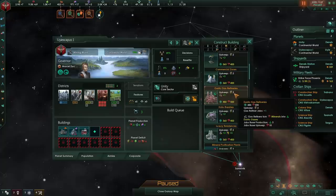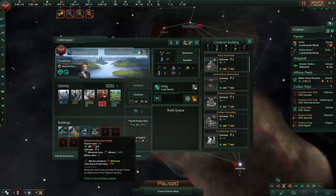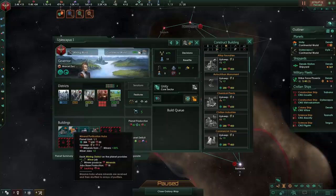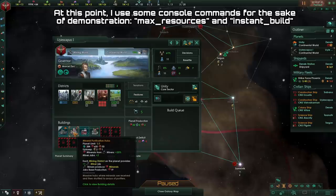Exotic gas refineries and other buildings that produce strategic resources should not be underestimated. For example, if you produce some motes, you can use those motes to upgrade your mineral purification plant to actually give extra miner jobs for your mining districts. On this planet, we're going to go from two miner jobs per district to three by using strategic resources to our advantage.